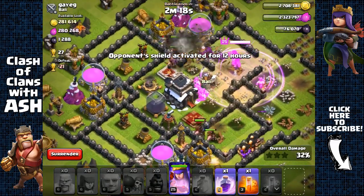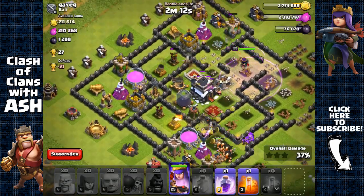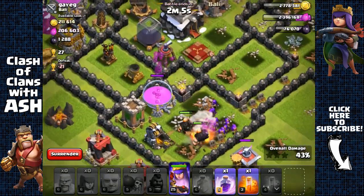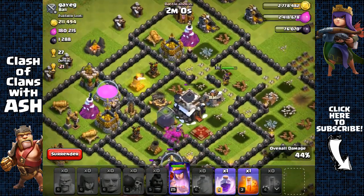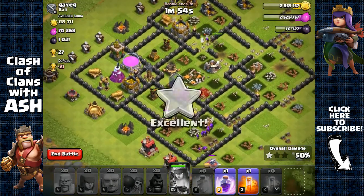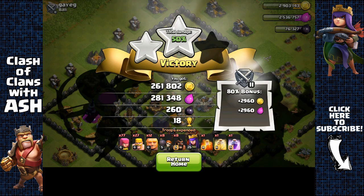We place a rage spell right where those wall breakers are targeting the walls to open up both layers, leading most of our troops to the core. The giants are running toward the side, but that's fine — they still allow our archers to get the elixir storage. Right after the Archer Queen takes out the town hall, she should go for the gold storage. We end it there after taking enough gold — over 540,000 in total resource.